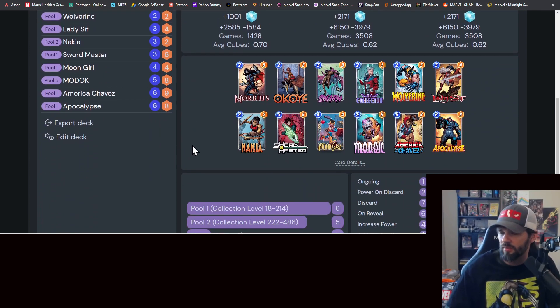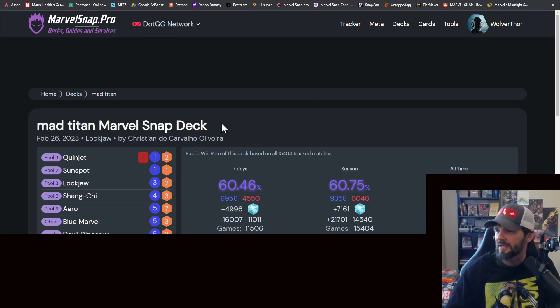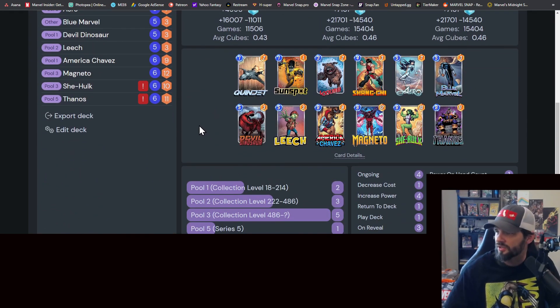Obviously the Storm, America Chavez is to hold back late. If you've got Colleen Wing, Morbius to rack it up, Dracula to discard whatever you've got still in your hand - this is a great regular discard deck. The second discard deck looks different - it's got a Quake and a Collector in it, also throws in Moon Girl to potentially double some things up, Nikia to get some points out there.